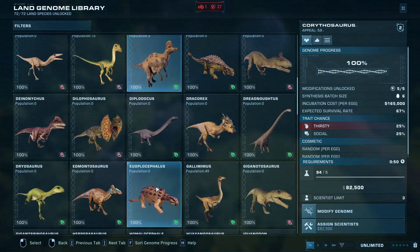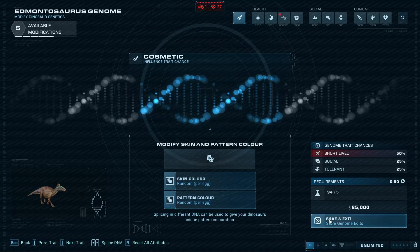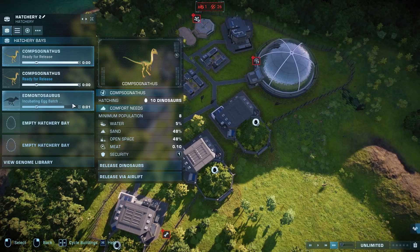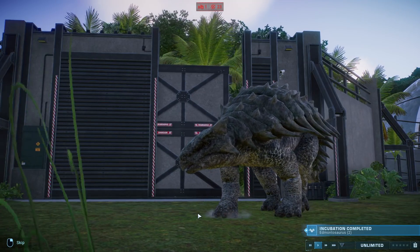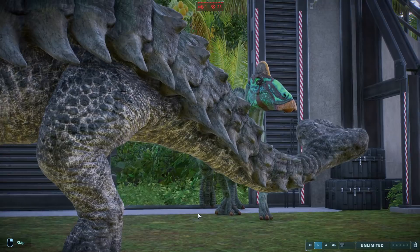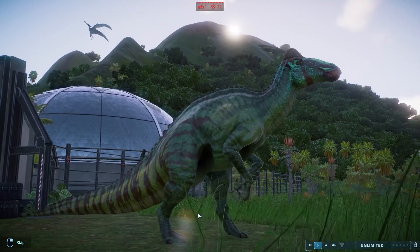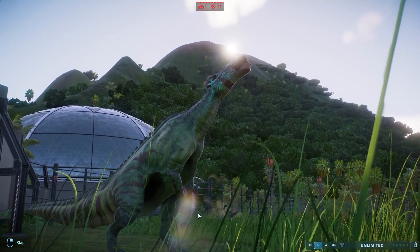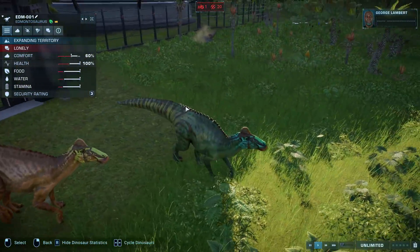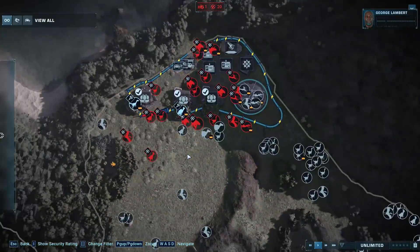Edmontosaurus we still need to do — we won't do many, we'll make them random as well because we don't know too much about them. I believe we'll probably only get one or two. The Edmontosaurus is done, so let's release them. Move out the way, Ankylosaurus! There we go — you get to see the Edmontosaurus: a green and yellow one. I like it! So we have a green one and a yellow one — I'm chuffed with that. I think the computer has chosen well.